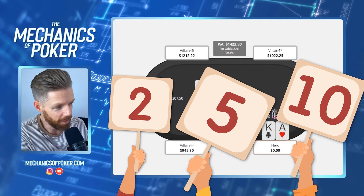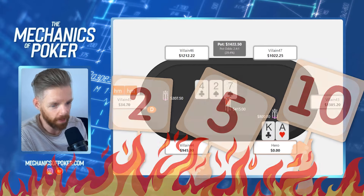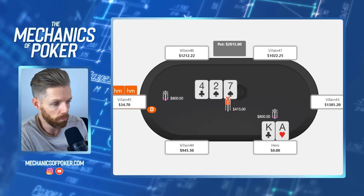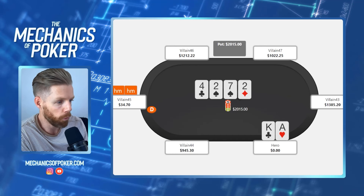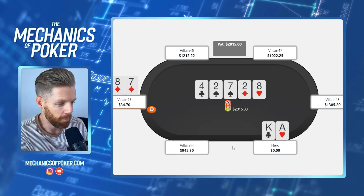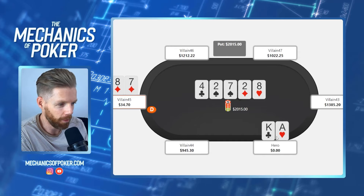Rate this hand, roast this hand — whatever you want in the comments, one out of ten. He does go ahead and make the call, which is going to happen a decent amount of the time. Obviously we prefer a fold, but in this case he unfortunately had a seven. We still have some equity versus a seven, which is also what I like about this hand — we're very rarely dead. Deuces-fours-sevens is only a very small part of his calling range.